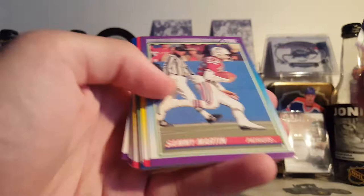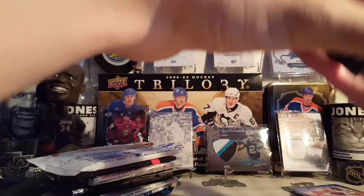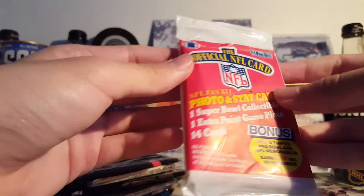I like this color combination — it's actually kind of nice, pink and blue. Got some rookies. Yeah, nothing in those 91 Pro Sets. Don't even have names on the front. I don't even know — okay, whatever. Pro Sets — I think this is the Pro Set. Two ways to win with the NFL.